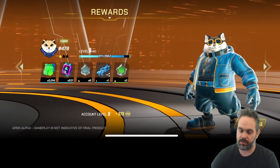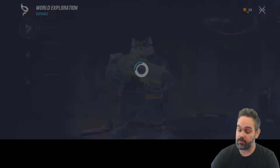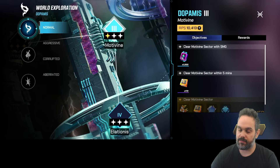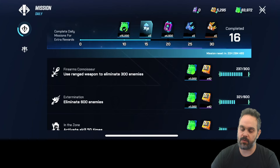We finished that stage — it gives all the details about the run and some extra experience, and then we come back to base. You can get different rewards for each phase you complete. Some phases have different requirements — for example, I still have to finish one using an SMG and complete it within five minutes. Even though I finished the stage, I still have those two stars to claim by meeting those extra challenges. There are also daily missions with completion rewards.